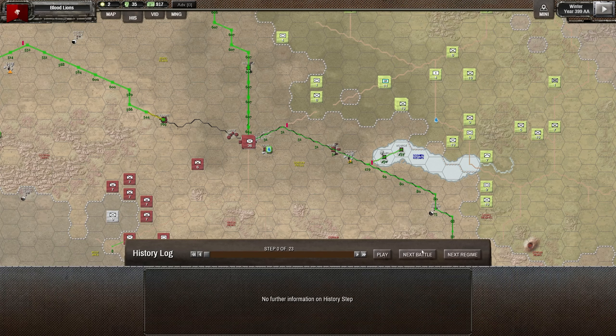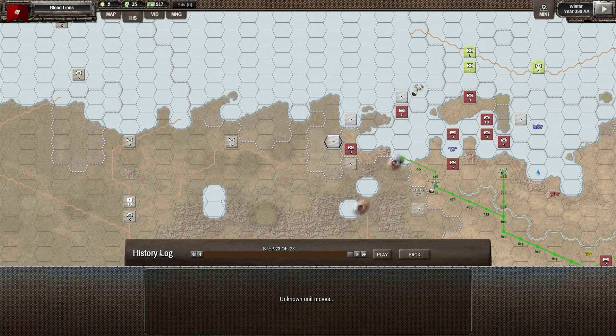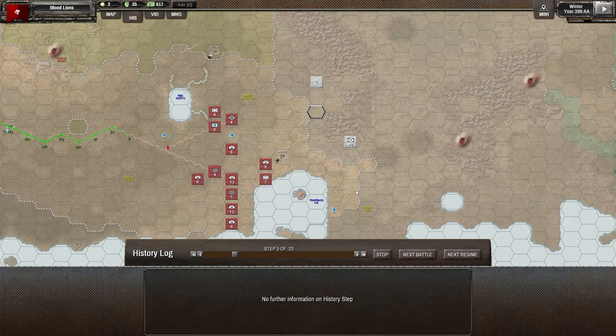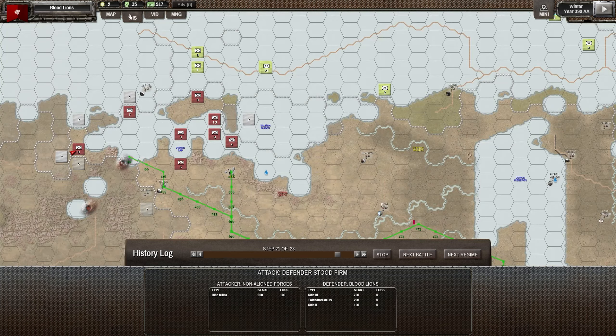Let's have a look at the history. There was a battle on this western edge. We lost 100 troops - that was it. Other than that there wasn't really a whole lot going on, just moving around. Blips on the radar.